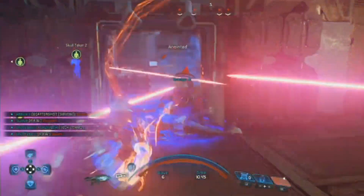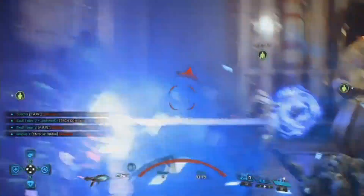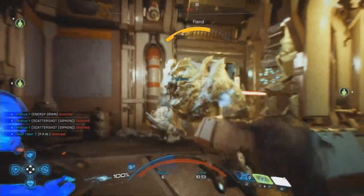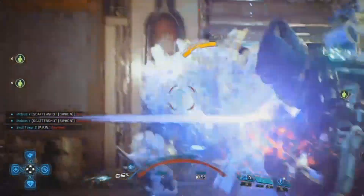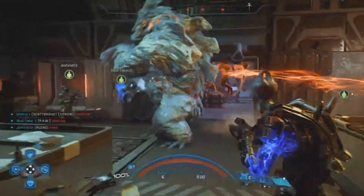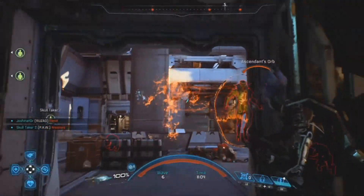The Scattershot is a remnant technology weapon, meaning that it does not run on conventional ammo. Instead it operates by a cooldown mechanic where if you constantly shoot the gun as much as possible, it will eventually overheat and require a lengthy recharge time. However, if you shoot the gun without causing it to overheat, it will actually recharge its full magazine much more quickly.